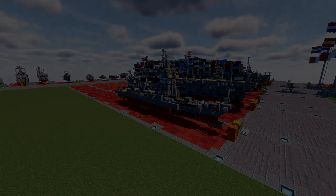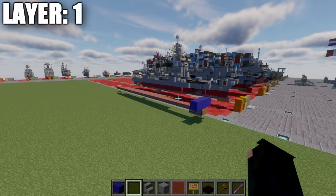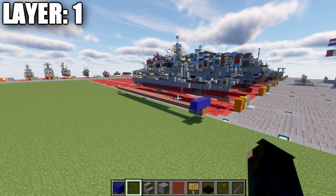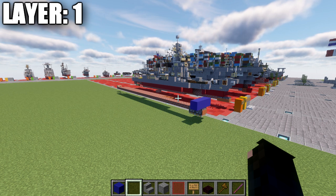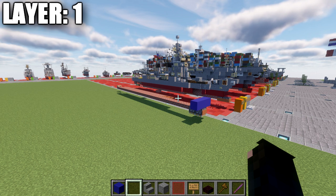With that, let's move into the tutorial beginning with layer number one. For the first few layers, since both sides are symmetrical, I like to do half on camera, half off. We'll build the entire centerline and the right side, and it'll be up to you to copy the right side over to the left side. Pretty straightforward — it should make more sense once we get through the first few layers.